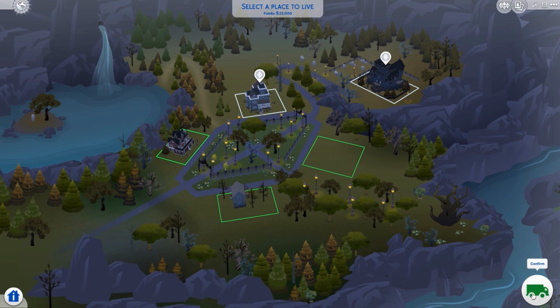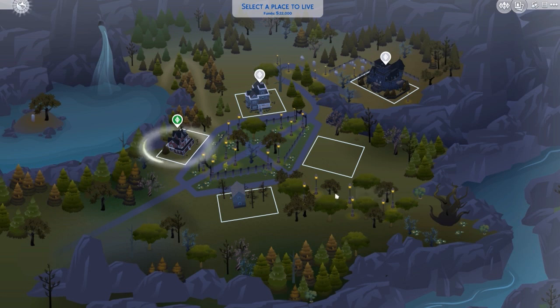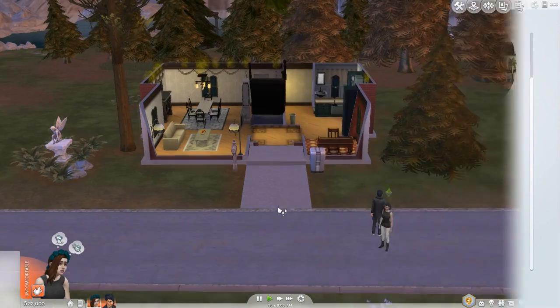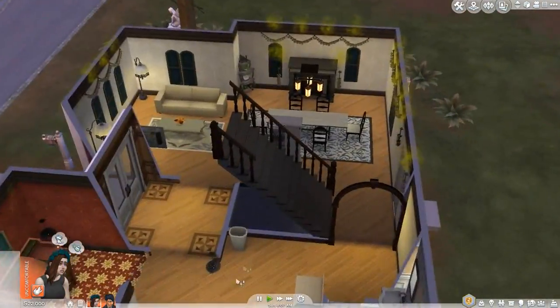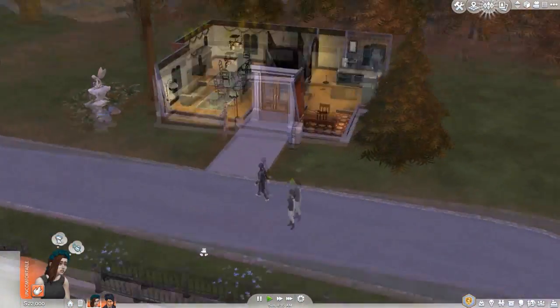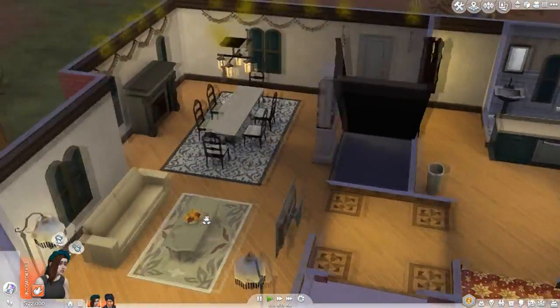I'm just gonna go ahead and move them into this lot furnished. Alright guys, we are here now and I actually really like this house — it's pretty neato. Oh — 'sizzling epidermis'! She's in the sun right now. That's pretty cool that you actually get that little trait notification.